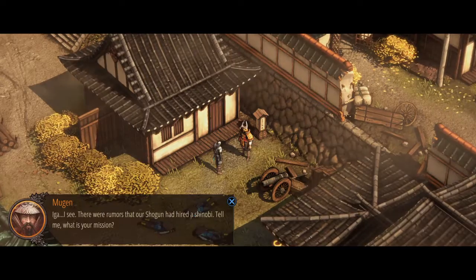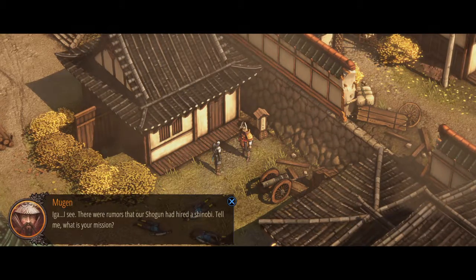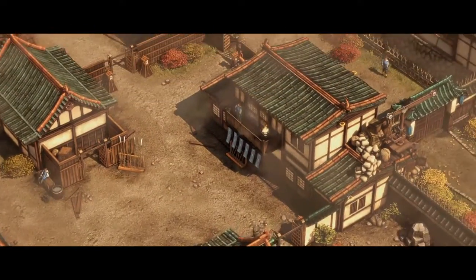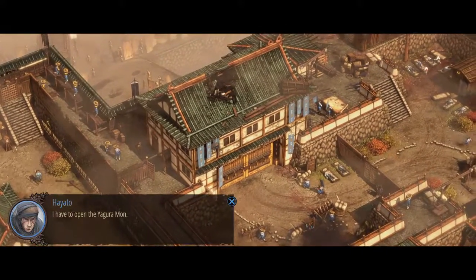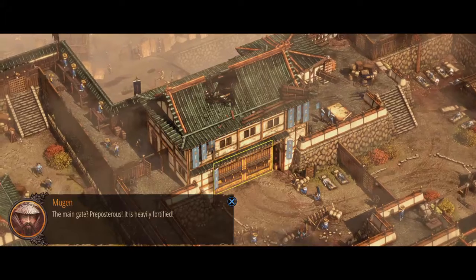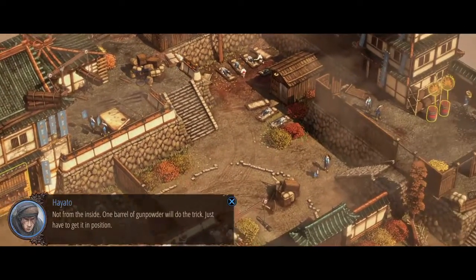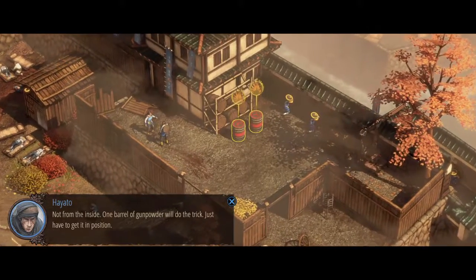There were rumors that our Shogun had hired a shinobi. Tell me, what is your mission? I'll work for you, but I need a trainer - I have to open the Algoda Mono, the main gate. Preposterous - it is heavily fortified. Not from the inside. One barrel of gunpowder will do the trick, just have to get it in position.